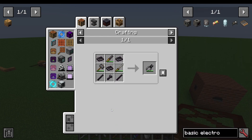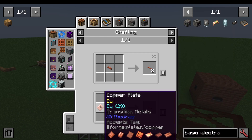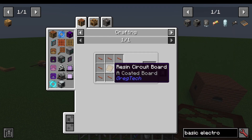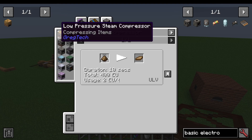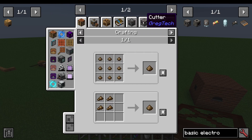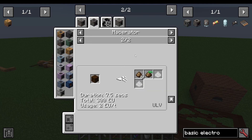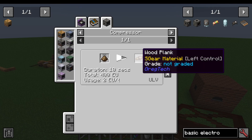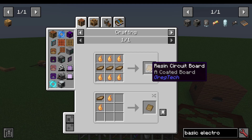You can make an iron wire cutter with some basic tools, which is what I would recommend — you just cut plates into wires. The resin circuit board is made with sticky resin, which I'll show you how to get, and wood planks. Wood planks are made in your low-pressure steam compressor from wood pulp, and wood pulp is made in the macerator. You basically macerate logs into wood pulp, then make them into wood planks in the compressor, and use resin to make your resin circuit boards.